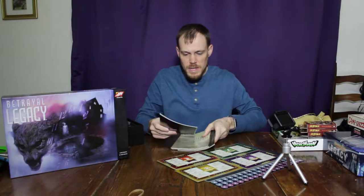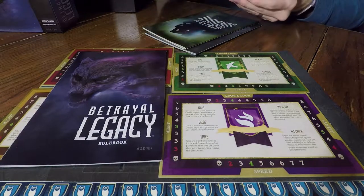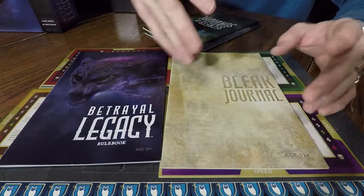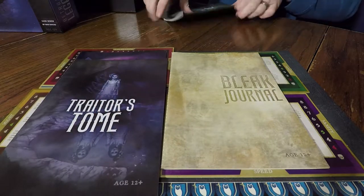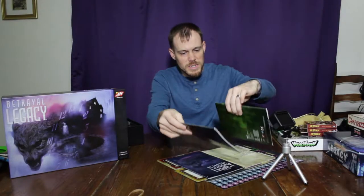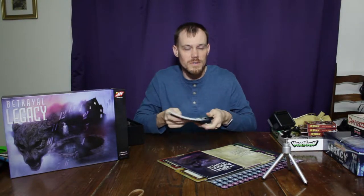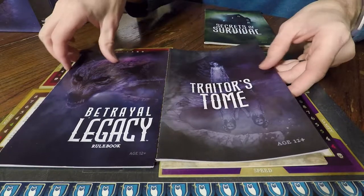There are four books in here. There's the rulebook, which has the werewolf with the root system on it — I really like the artwork. There is the Bleak Journal, which I believe has some storyline elements in it. It's not necessarily for the betrayer or heroes because we still have a Traitor's Tome — it's got creepy girls on it. And the Secrets of Survival for the good guys, the heroes. So it's going to be interesting to see how haunts go in this game. I imagine there's still going to be haunts you can encounter after you've gone through the legacy version.